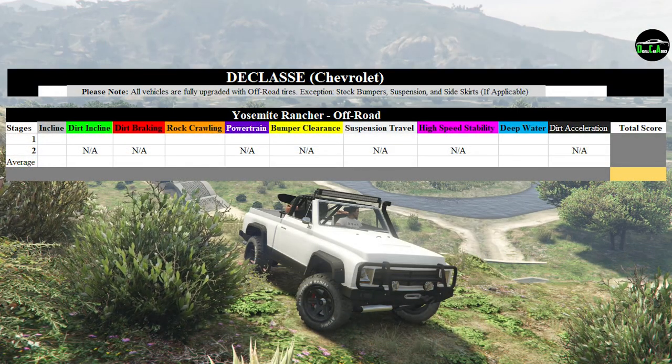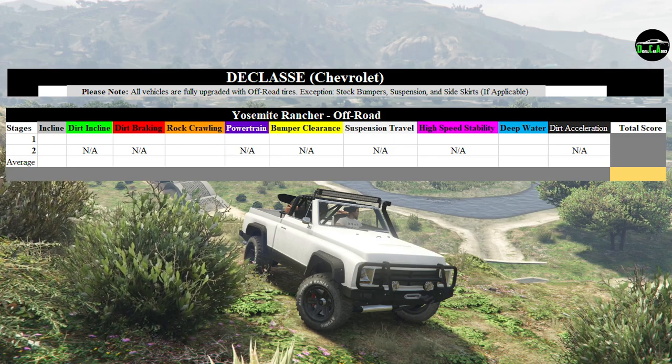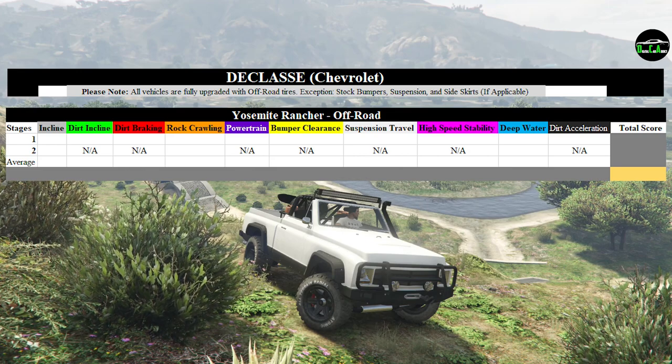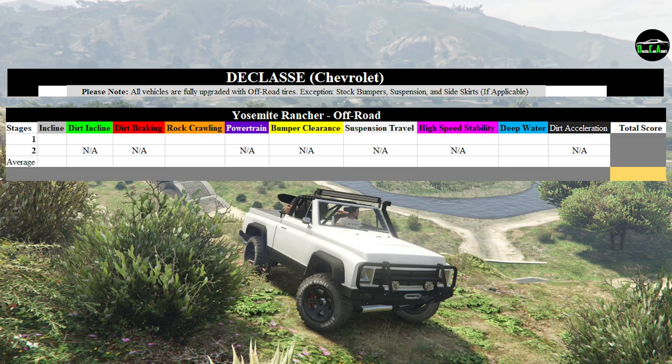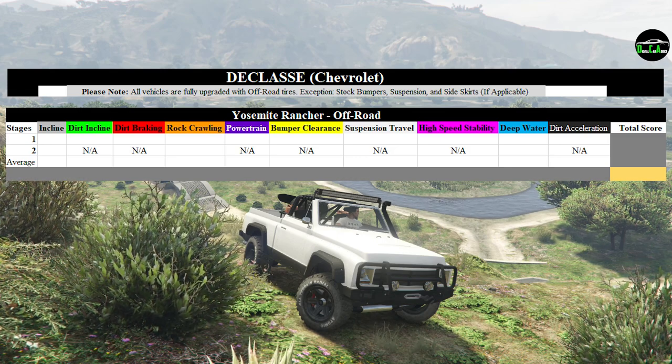The following points for each obstacle will be out of 10 possible points. The Yosemite Rancher is fully customized with bumper and exhaust options that provide the most ground clearance, and it also has stock suspension. If you have any questions as to how each of these obstacles are scored in full detail, please refer to the tutorial video which is linked in the pinned comment.